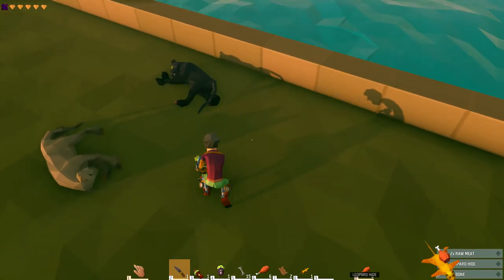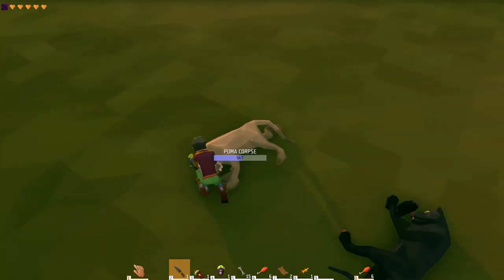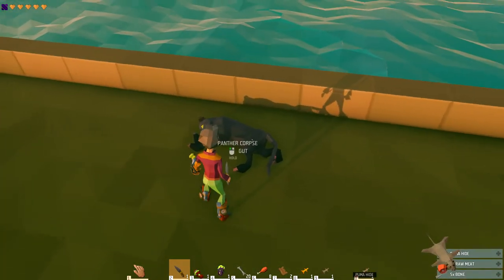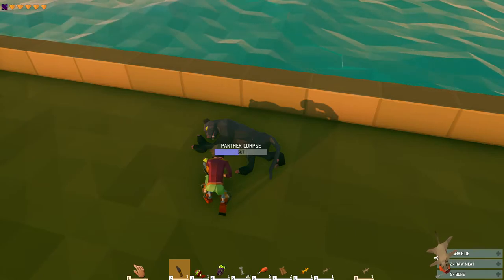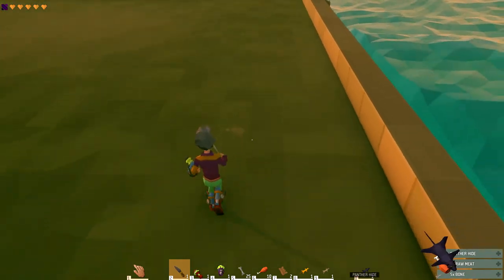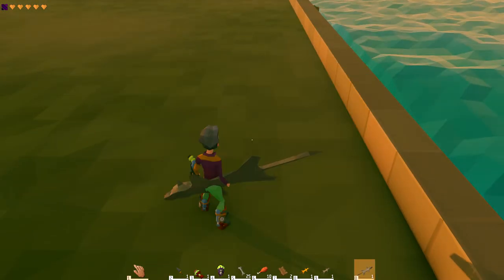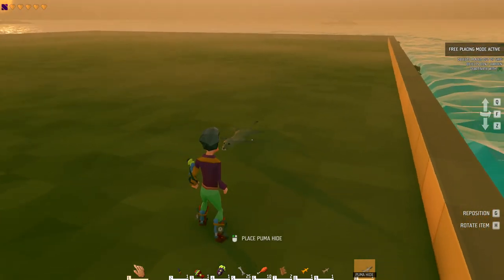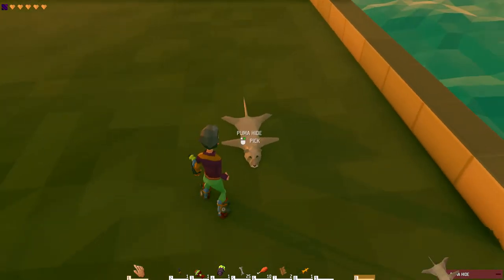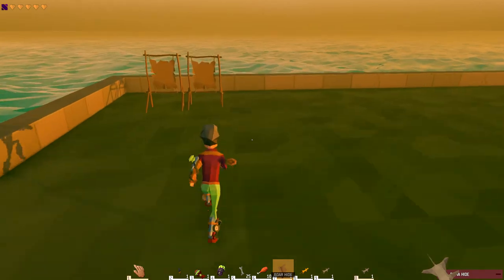This is a leopard, and it's going to produce a leopard hide — not boar's hide. This is a puma, and I got puma hide. Then I have a panther corpse, and gutting it gives a panther hide. I wanted to show you that leopard, panther, and puma hides can actually be placed around like a little bear skin rug, which is pretty neat.